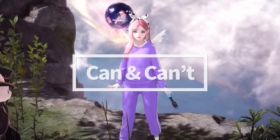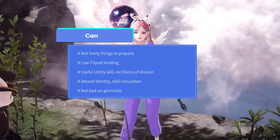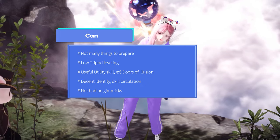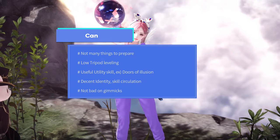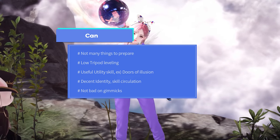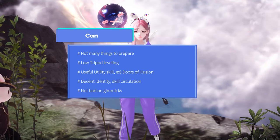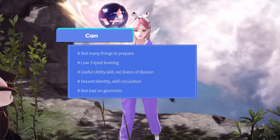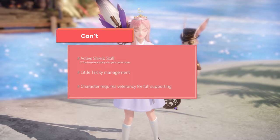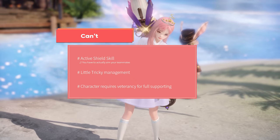A big advantage of the artist is that you don't need many things to prepare before joining the raid. Artist has low dependency on tripod leveling, so you can almost pick it up and play right away when you reach a certain item level. Artist also has decent utility skills — especially the blink and purify of the Door of Illusion skill, which has great usage during certain gimmicks like control-limiting mechanics. It is the only skill in Lost Ark with teleportation, so with enough experience you can almost super-save your teammates. She has great support function with a decent identity cycle too. The stagger is also great to perform in most situations. Active shield skills or covering skills are a little hard to handle because you need to actually aim toward teammates to provide shields, which may be a bit pickier than other support class shield mechanisms.